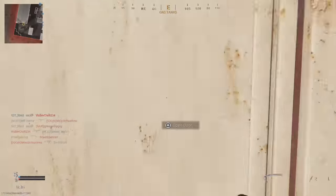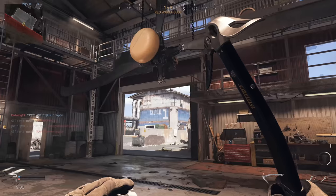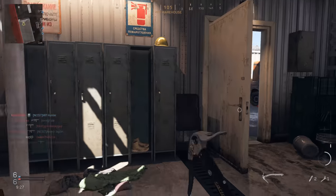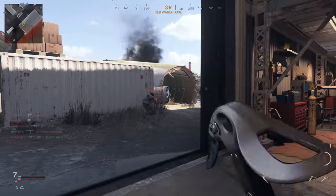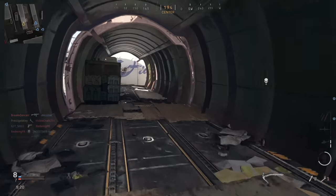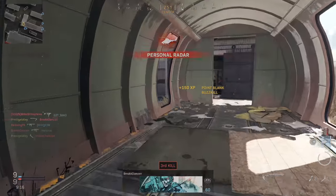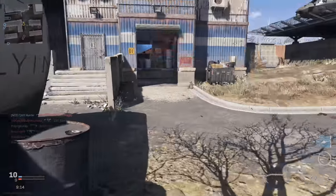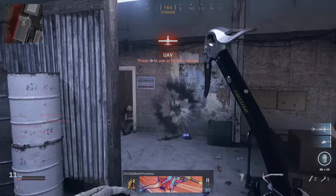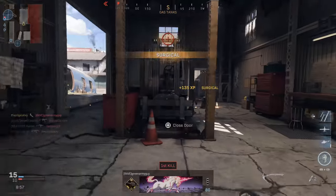The other thing this pack comes with is an ice pick melee weapon. Unfortunately — and I say unfortunately because I really wish they would have done this — it is only a blueprint for the combat knife. I knew it was going to be a blueprint as soon as I saw it was part of a pack, but I was really hoping it would be a kali stick blueprint so we could run around with two of them, dual wield them, similar to the Modern Warfare 2 mission. Missed opportunity.